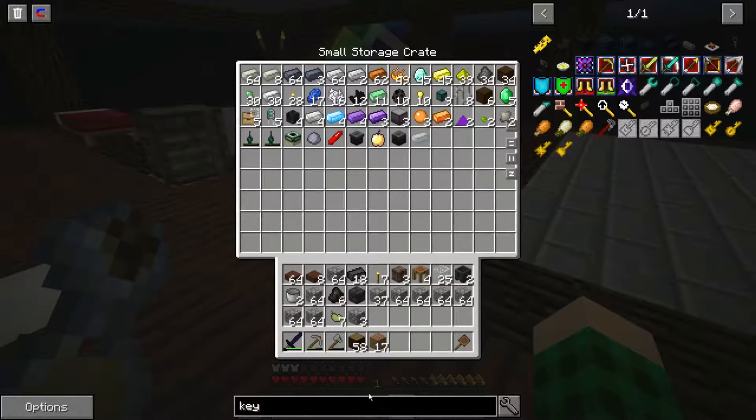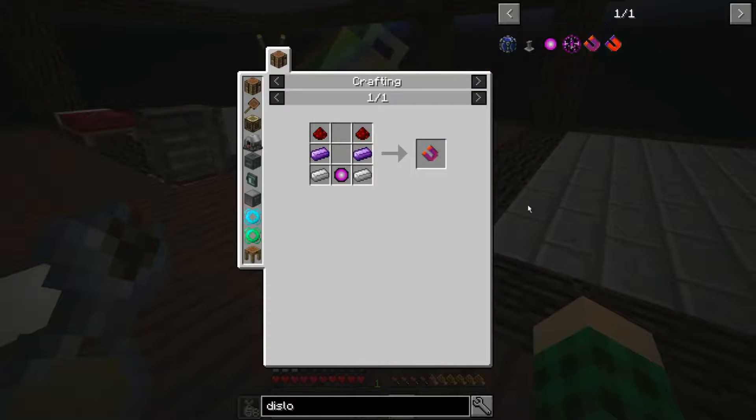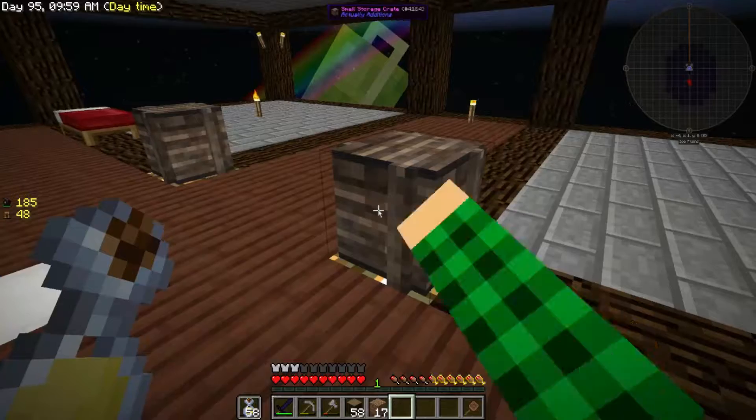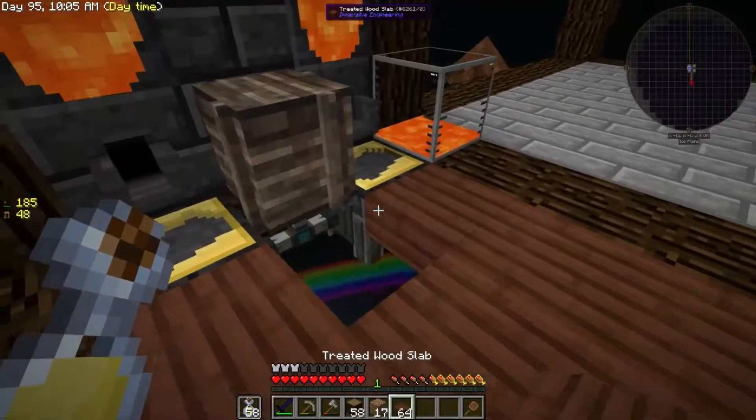I'm waiting on a little bit of draconium to get the dislocator, which is a magnet. I need four dust and blaze powder, which I think we have somewhere — yes, we have some blaze powder. But yeah, that is what has happened behind the scenes.